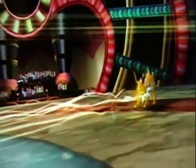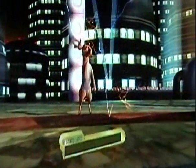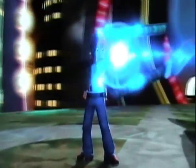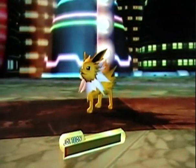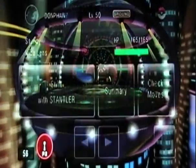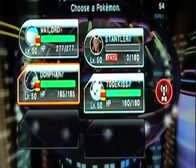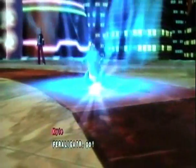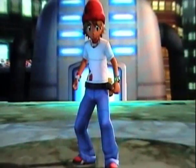Jolteon goes for Thunderbolt on Stantler, I guess trying to finish it off. I would have just double-teamed the Wailord. So he's life-orbed — that accomplished a lot — one hit point of damage. Anyway, Donphan's gonna come out next, because Donphan is an elephant, and elephants are cool.